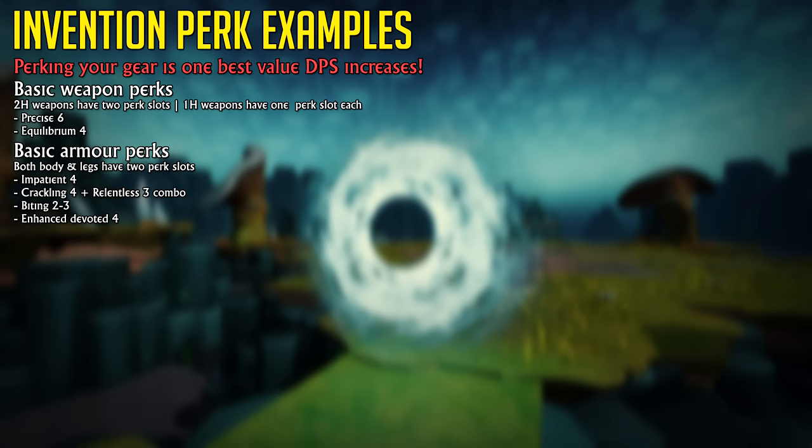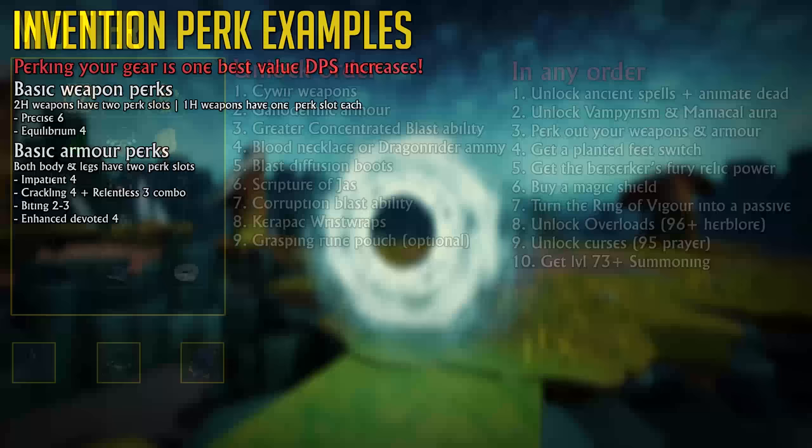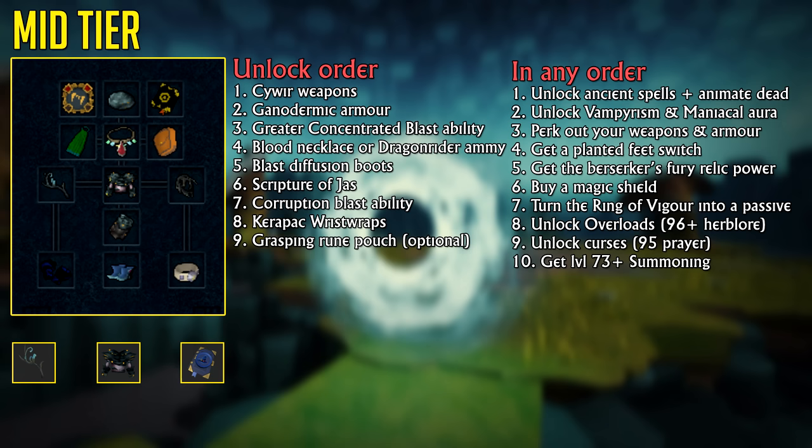For your armor, consider putting Crackling 4 and the Relentless plus Biting perk on your body. For your legs, Impatient 4 and Enhanced Devoted 4 are two good options. This isn't everything — perking is something you need to look at in more detail — but those are some examples. Getting a Planted Feet Switch, which increases the duration of your Sunshine Ability by 25%, is also recommended and is about a 5% DPS increase when used in combination with Sunshine.